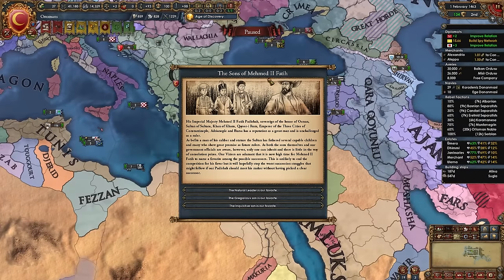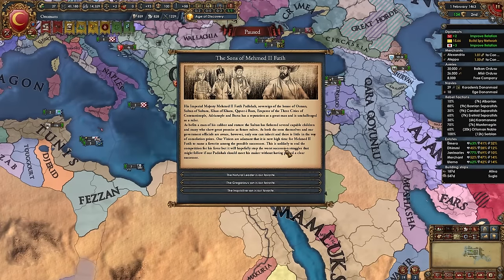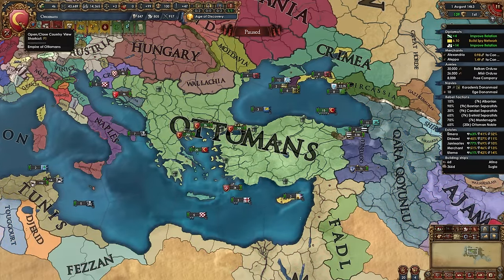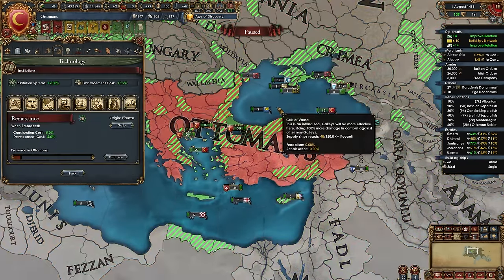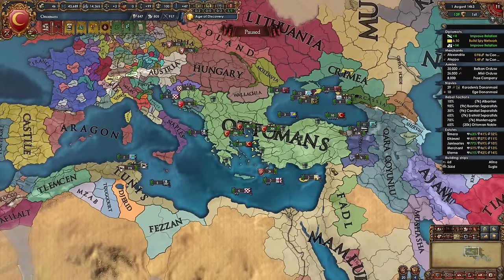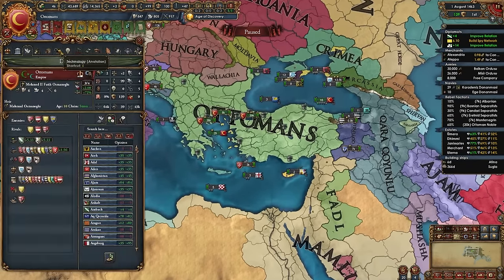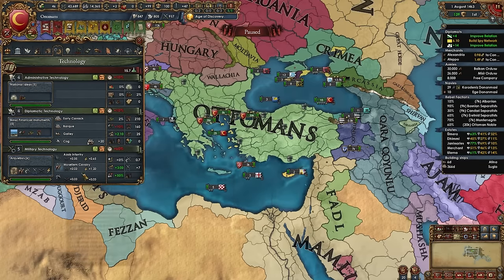This is how Ottoman succession works — you choose from three heirs from the harem. In my case: a 4/1/5, a 1/6/5, and a 5/4/2. Even if the last one isn't top stats overall, he's the most balanced so I'll go with him. I'm also waiting on techs until I embrace the Renaissance — just be careful not to fall behind in mil tech so you don't lose battles.